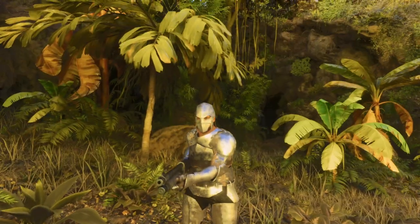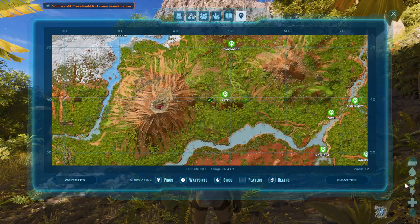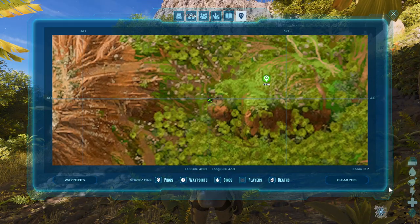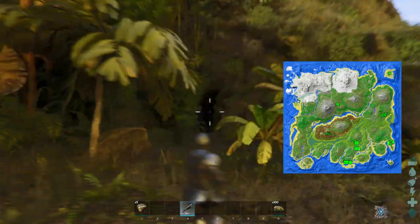As with most cave dinos, your first mission is to go in and wipe out everything in, apart from the one you want to tame. These can be found in most caves. The best one I've found to tame one in is the volcano cave, or there are other locations if you fancy it.